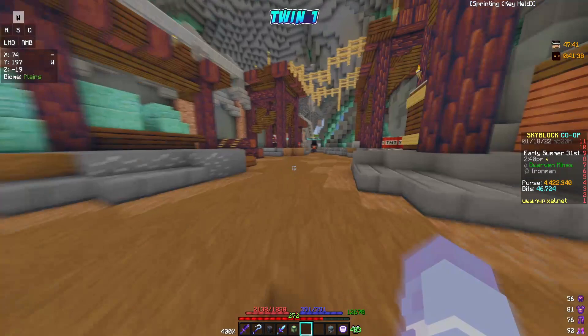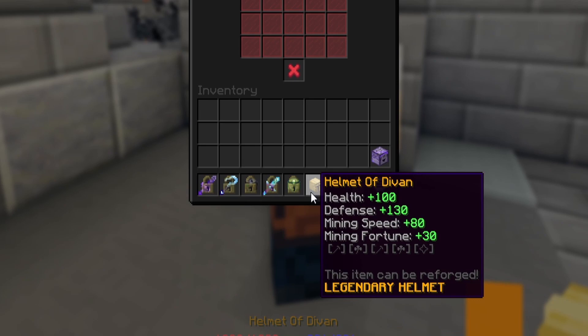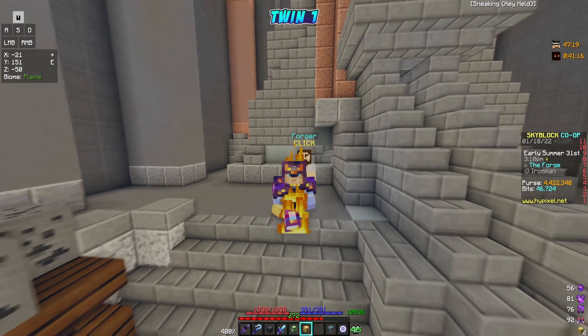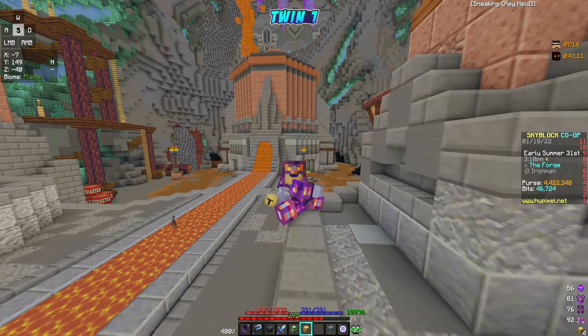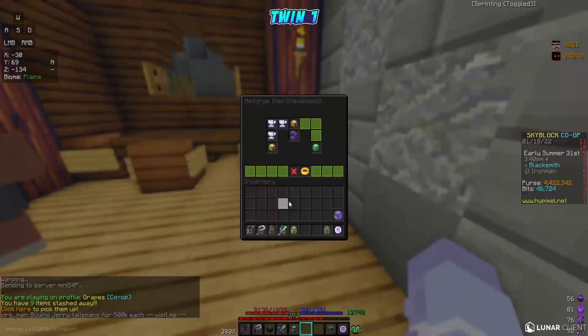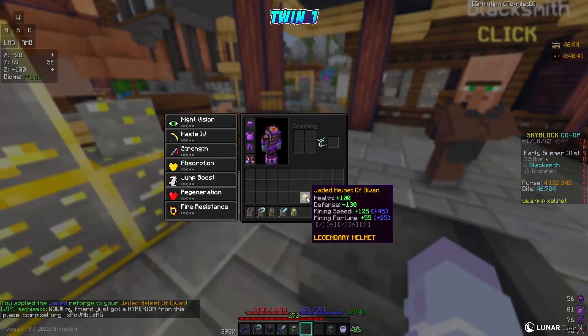It just made it on time here and all my other gemstones - my perfects, my flawless - are all on my Yogg right now. So I do have to take those off first and then put them on my helmet. I'll pick up the helmet first. Here we go at the forger. There's the legendary helmet. The scary part is I only have 4.4 million coins on me at the moment. I still have to remove a bunch of gemstones and also put the reforged stone onto this helmet. First things first, put that reforge onto the helmet - 300,000 coins. Jaded Helmet of Devon.